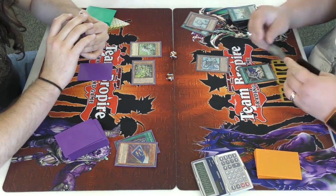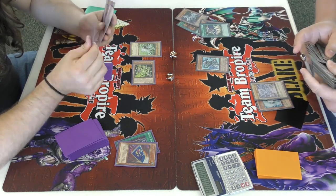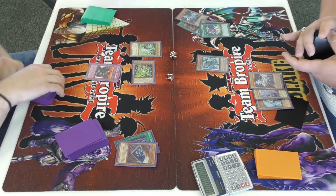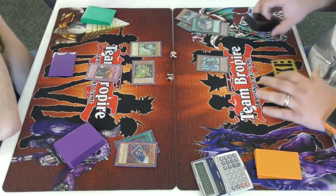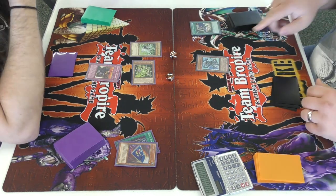He gets the search off Melody of Awakening Dragon — searches two dragons, including Valer. I'm not sure how good Valer is going to be against Side Frames specifically, but it's still pretty good to be able to search and affect Valer — that's awesome.